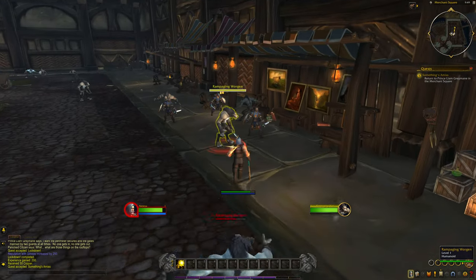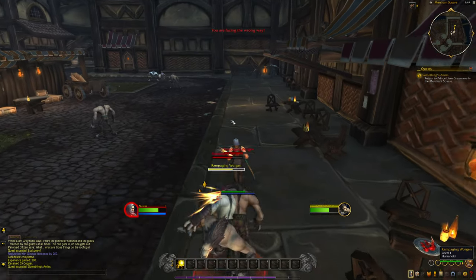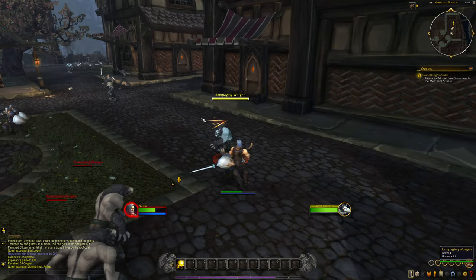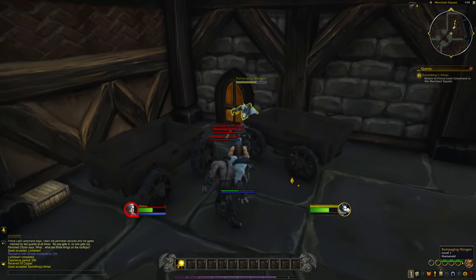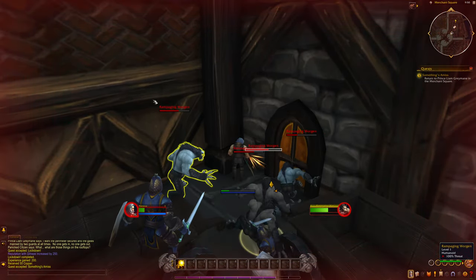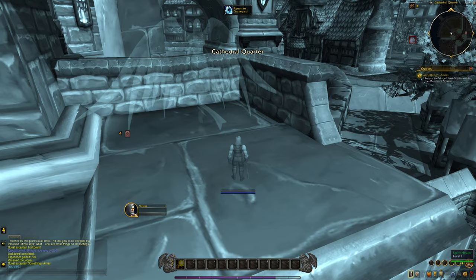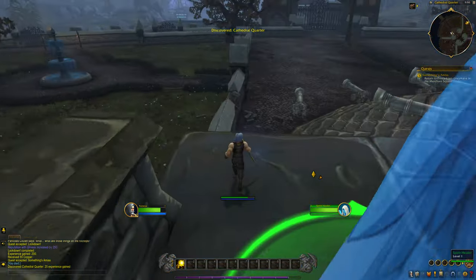So what we're going to do is aggro a bunch of these NPCs and have them follow us over here. We want to get like three of them — we want to die quick. We're going to aggro them to the corner over here. Once we release our spirit we're going to be in the Cathedral Quarter, so we release our spirit and accept.